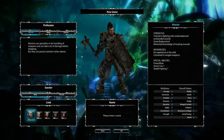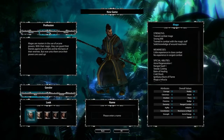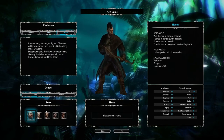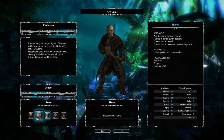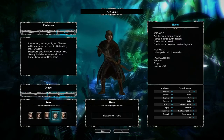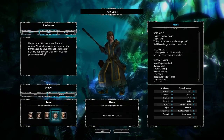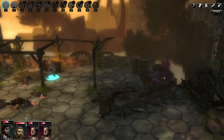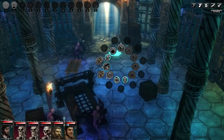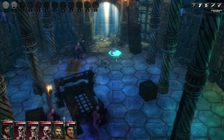These three classes aren't enough for you? The Dark Eye sourcebooks offer a much larger variety of professions, and that's why you can completely individualize your archetype build while playing Blackguards. Even though a fighter may be most comfortable with heavy plates, sword, mace, or axe, there's no need to stick to melee only. A fighter can fire a crossbow or set traps to expose enemies just as well.